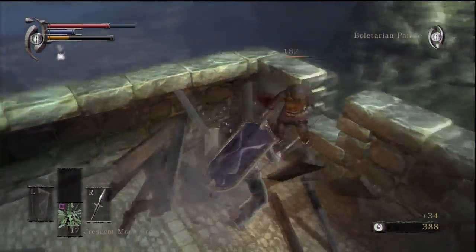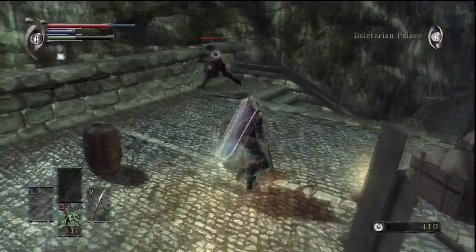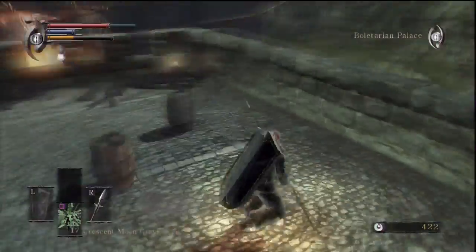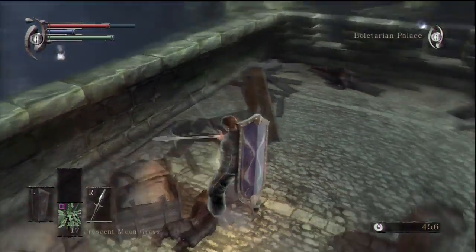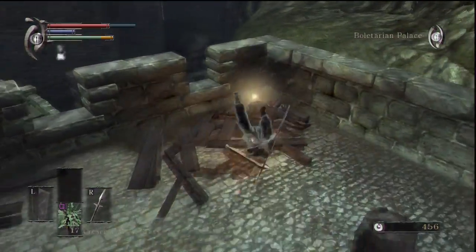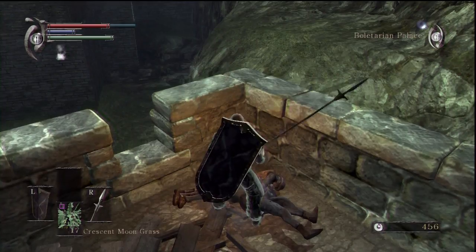Let's kill him off, there we go. Where did you come from? Oh, locked onto the dragon there. And what do we get? We get an unknown hero's soul. And what did he drop? The wooden catalyst, okay.